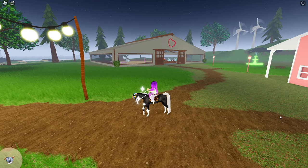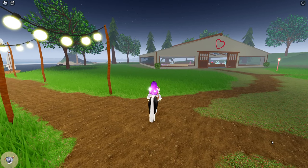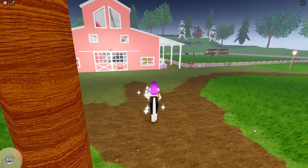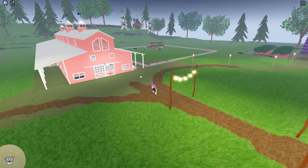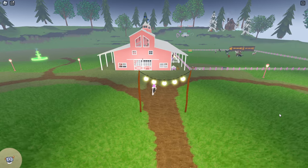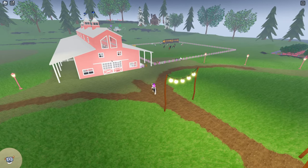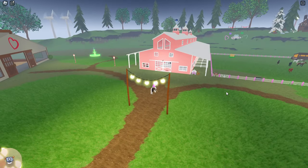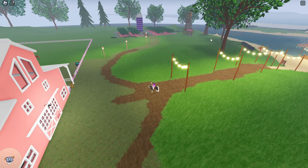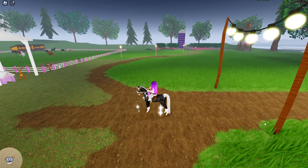Not much has changed on my island. I did add the indoor arena and tried to decorate it a little bit - it needs a lot of work. I also changed the balloons on top of the big barn, put a few cross-country jumps starting to go around the beach - I've only made it to about that broken bridge over there. My little bridge that I'm building to the other island is still only halfway done, so we're getting there very, very little by little.